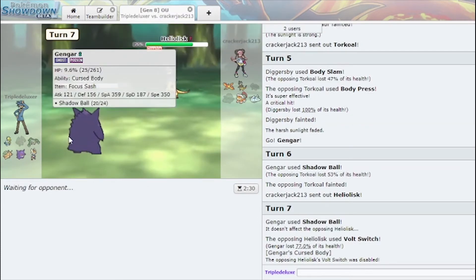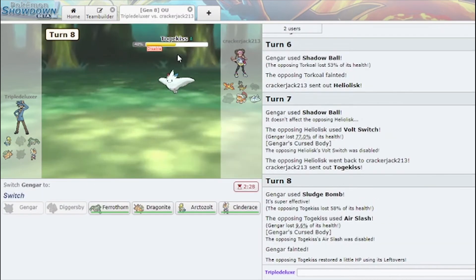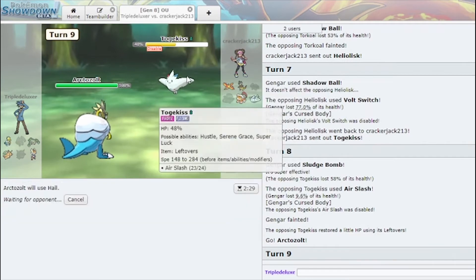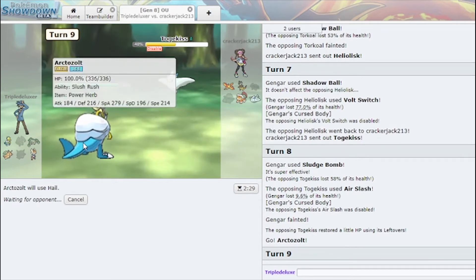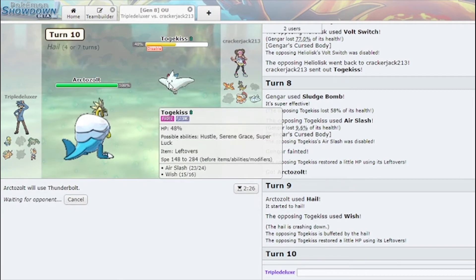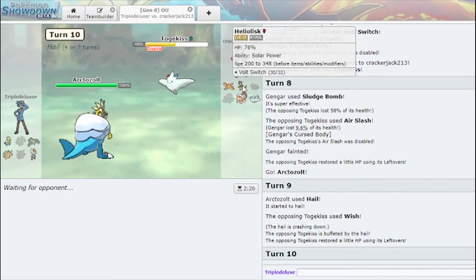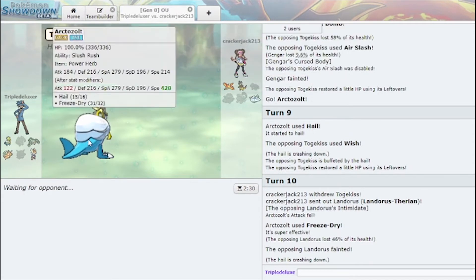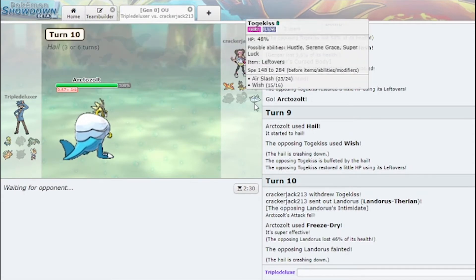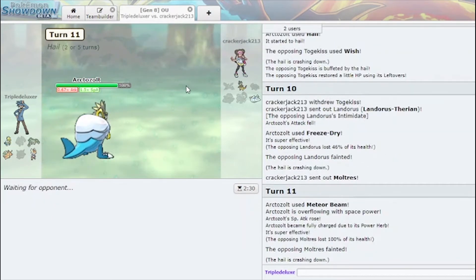I actually misclicked that Shadow Ball, but he's definitely gonna think I'm locked in now. I can hit the Togekiss with a Sludge Bomb — nice. I disabled its Air Slash. Arctozolt, put up your Hail — it's time! He Wished up. I'm just gonna click Thunderbolt. Actually let me just click Freeze Dry because it's Hail-boosted and it also hits the Heliolisk. I get rid of Landorus even better. I have three more turns which should be enough to take down each of them. Moltres comes in — we Meteor Beam. That is a dead Moltres, and Arctozolt got the perfect sweep here. That's really, really fun.